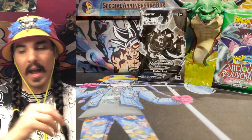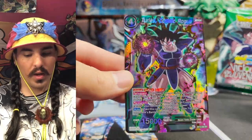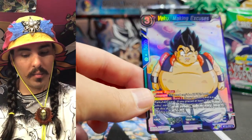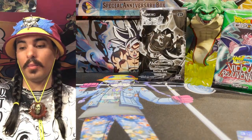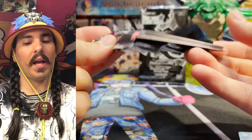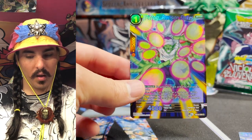If you guys have some favorite cards you've enjoyed playing in this set, I would love to hear about it. I haven't played as much during this set as I did for others. Oh, Turles! It looks like we're pulling green — we've pulled two green SRs so far. That's a good-looking Vegeta — looks like he had a little bit of a rough time, maybe took a tumble down a hill. If you guys have had fun playing certain builds this set, I'd love to hear about it. Oh, and that's a good-looking Piccolo parallel foil!